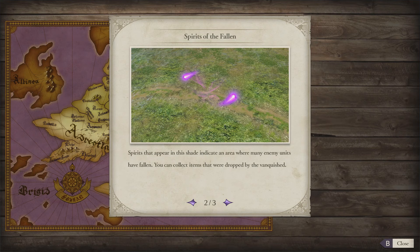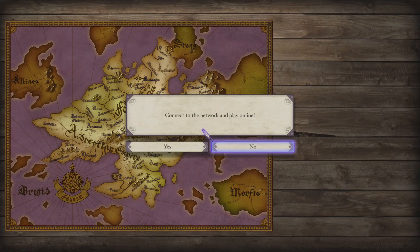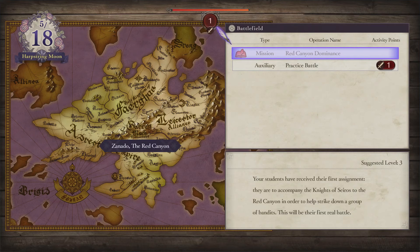Spirits in shade indicate where many enemy units have fallen — you can collect items dropped by the vanquished. Spirits in yellow indicate where allied units were lost — they can impart blessings such as experience or restored equipment durability. You can play online and get a bunch of good stuff! Let's connect to the network and take a look at it.